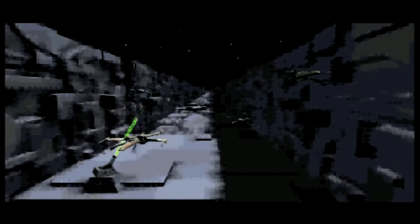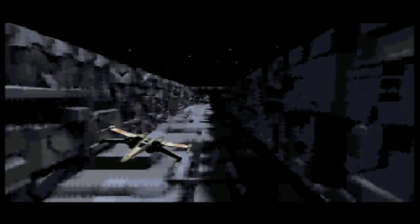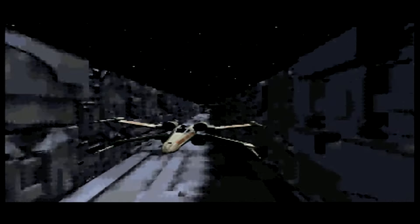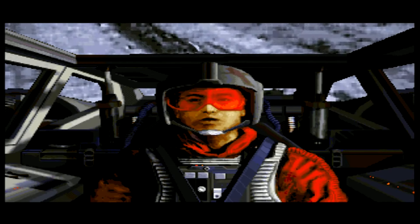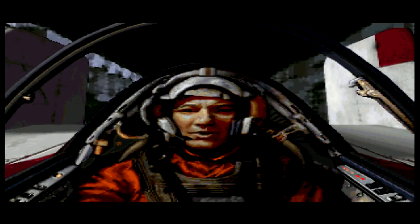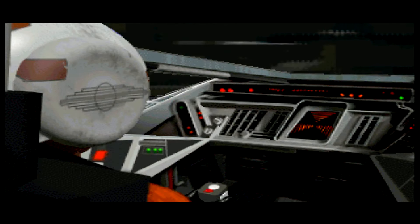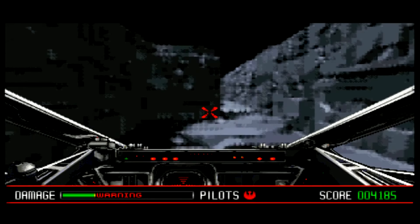Released on the Sega CD, the 3DO, and PC, Rebel Assault utilized full-motion video for not only its cinematic sequences but throughout the gameplay as well. It felt like being in our own Star Wars film. Overlaid on top of the FMV was a targeting system and movement indicators that allowed the player to navigate through the video. And for this experience, you get to replace Luke Skywalker as the hero that destroys the Death Star.